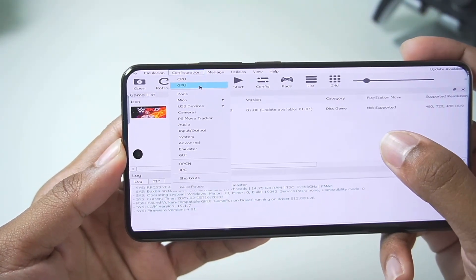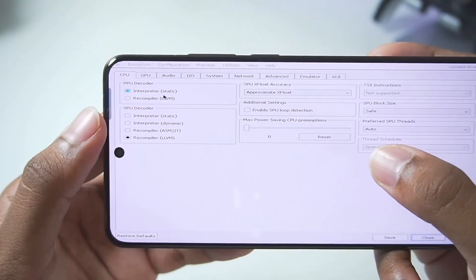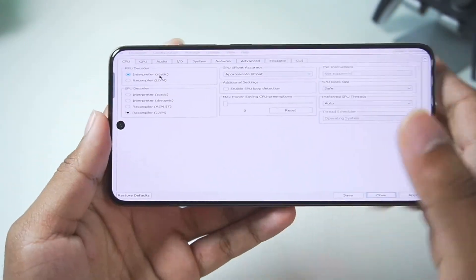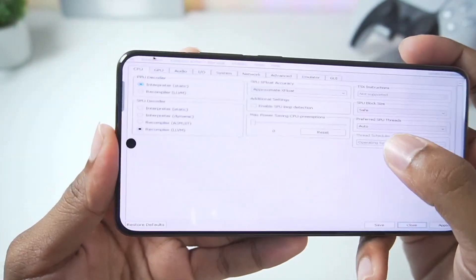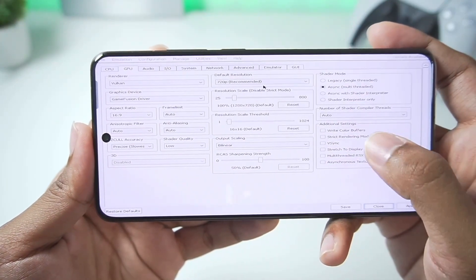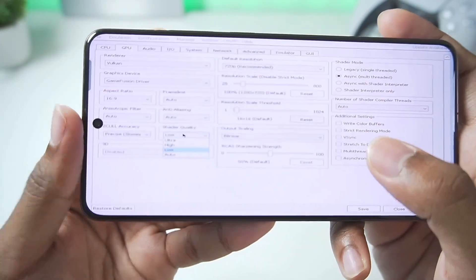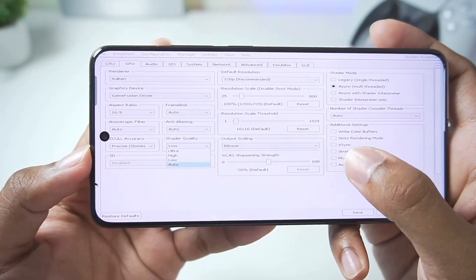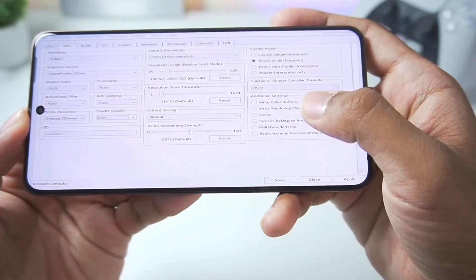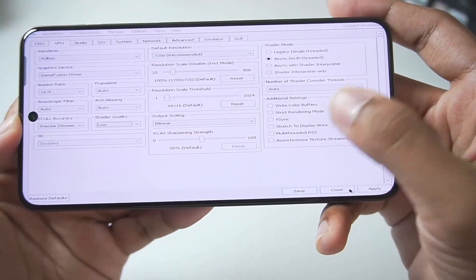Once firmware is imported, go to Configuration > CPU. Set the PPU decoder from Recompiler to Interpreter so that games boot and go in-game. Then go to the GPU section, set the resolution to default, and change shader quality from High to Low. You don't need to change anything else — tap Apply and Save at the bottom.